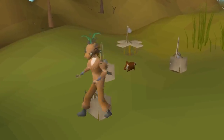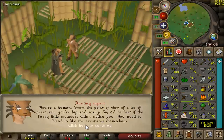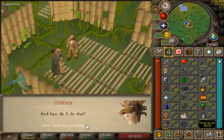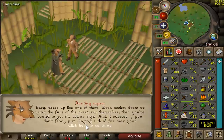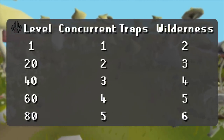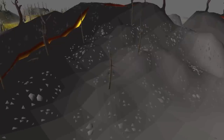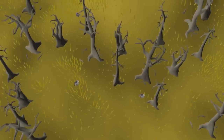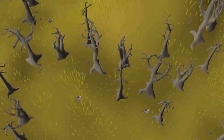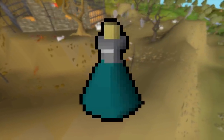The hunter outfits that exist in-game are actually just cosmetic. They were originally intended to increase your chance of trapping creatures, but that mechanic was broken when the skill launched and it just never got fixed in Old School. Now as you level Hunter, you unlock the ability to place more traps. Not every method has you place traps, but most do. Every hunter method in the wilderness also allows you to place one extra trap.